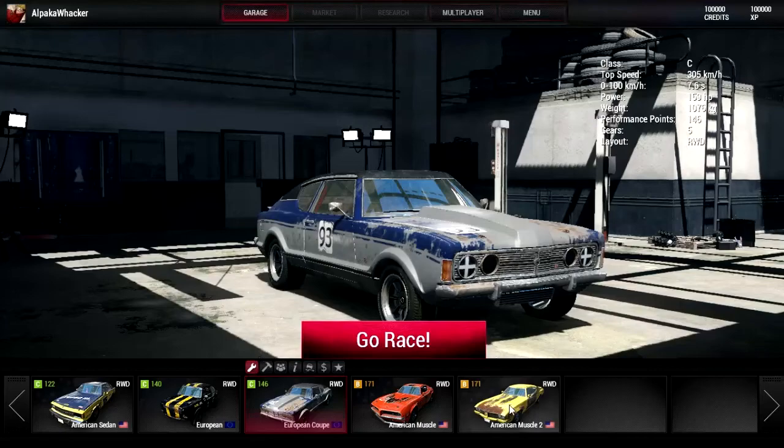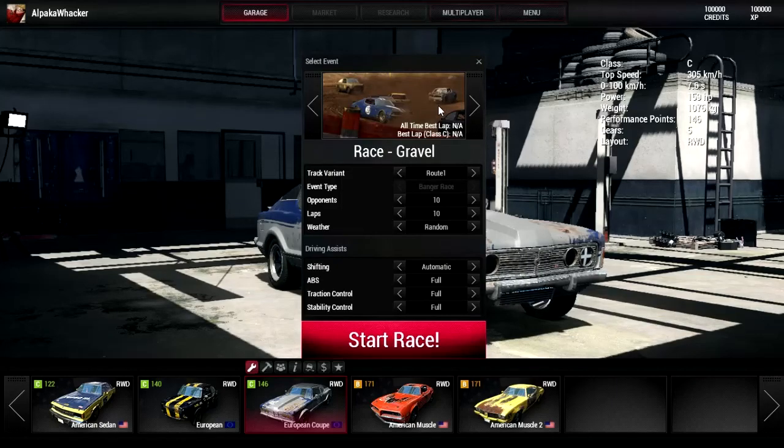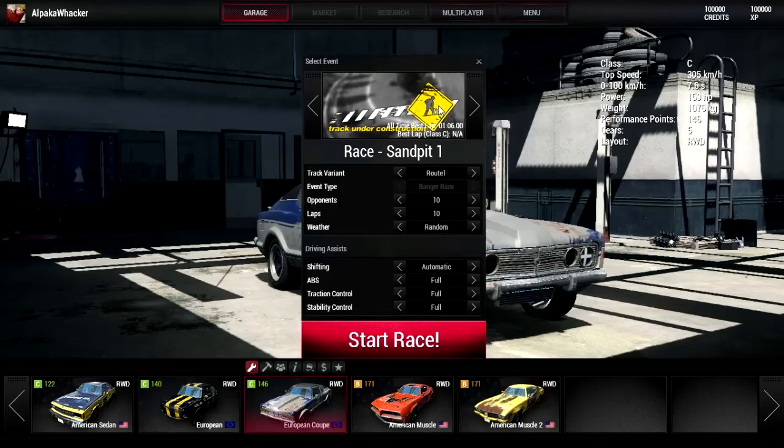Let's do another race quickly and I'll show you another track. In total you can have up to 24 cars — 23 opponents and yourself. You can have up to 10 laps and you can change the track. There's race gravel, tarmac, sandpit, speedway, and sandpit one.